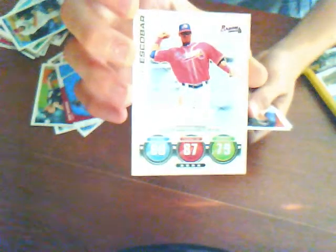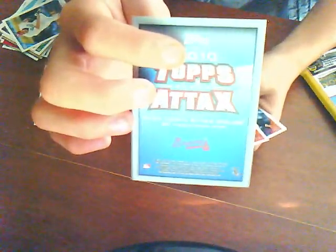Jose Reyes of the New York Mets. I love these 3D cards — I don't know if they're worth much, but they're cool — Chris Coglin of the Florida Marlins. Topps Attax, Escobar. See that code on the card? You guys can have it — just PM me, first one to do it gets the card. Todd Wellemeyer of the San Francisco Giants, Francisco Rodriguez of the New York Mets, Ross Deadwiller of the Washington Nationals, and Aaron Rowand of the San Francisco Giants.